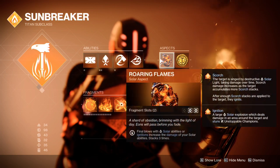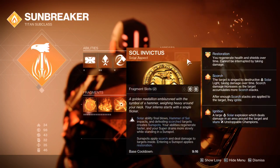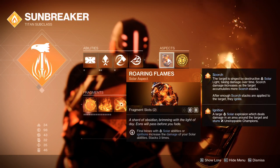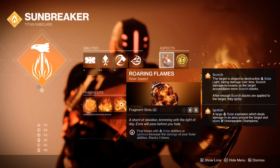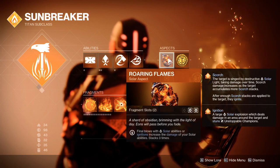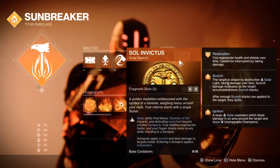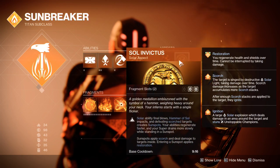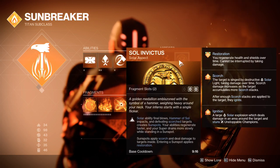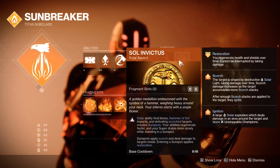For aspects, Roaring Flames and Sol Invictus are the only two we care about for this build. Roaring Flames: final blows with solar abilities or ignitions increase the damage of your solar abilities, and it stacks three times — your melee counts for that, which is very nice, making your Throwing Hammer pretty potent once you build it up. Sol Invictus: solar ability final blows, Hammer of Sol impacts, and defeating scorched targets create sunspots. Your abilities regenerate faster and your super drains more slowly while standing in a sunspot. Sunspots apply scorch and deal damage to targets inside, and entering a sunspot applies restoration.